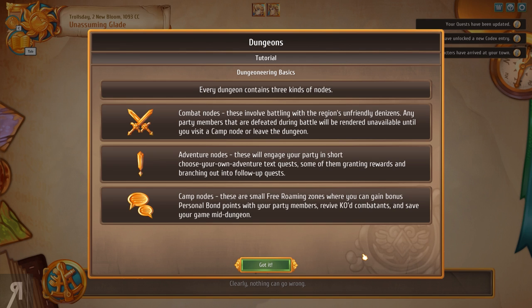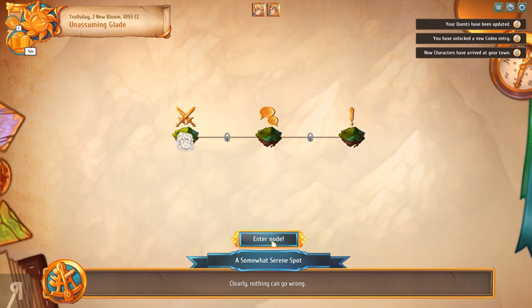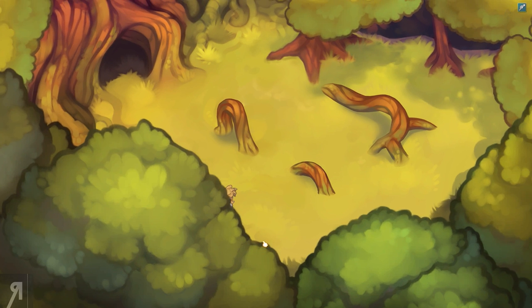So every dungeon contains three kinds of nodes: combat nodes — obviously you fight things in there; adventure nodes — choose-your-own-adventure text quests, which is fun; and camp nodes — small free-roaming zones where you can gain bonus personal bond points with your party members, which is exactly what I was talking about with the relation points. You can also save your game there. Keep in mind that locked nodes cannot be accessed until you have cleared the neighboring nodes. Let's enter this node — this is a combat node, so we're obviously going to be fighting a couple of things. I actually really enjoy the combat system.